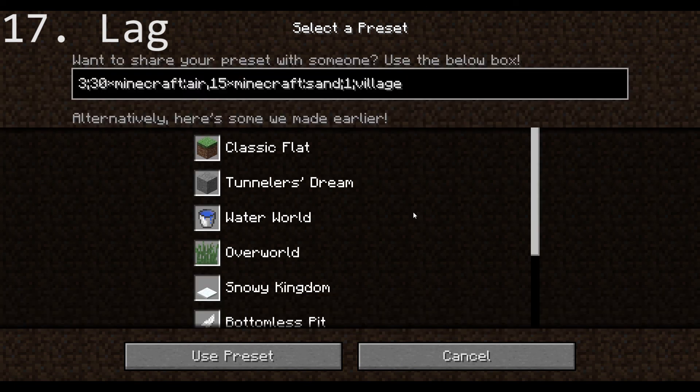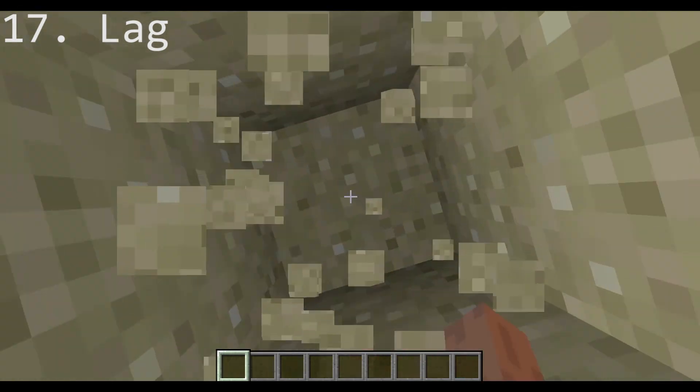While your friend's not looking, just create an infinite falling sand world. When he accidentally clicks on it, he'll be in a very laggy mess.